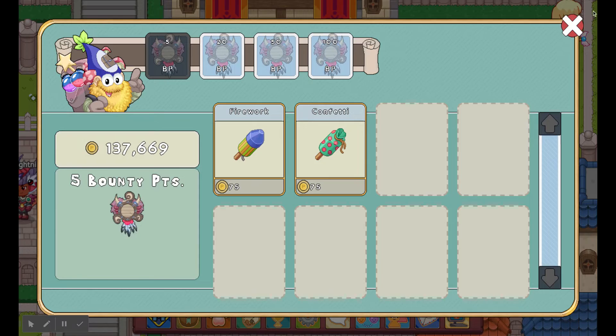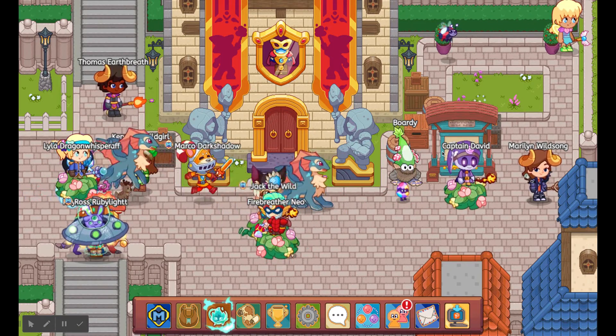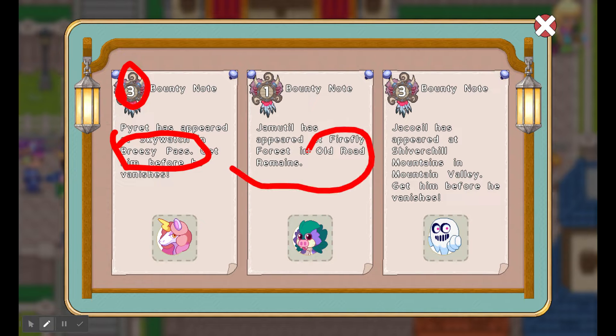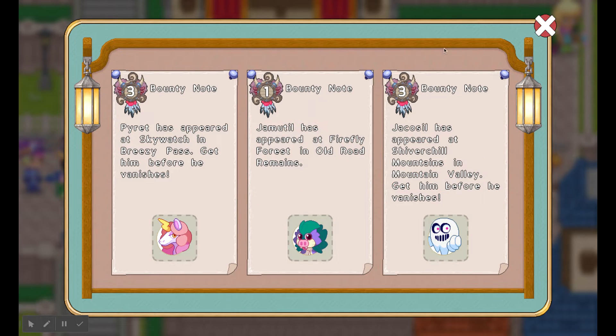First we're going to look at how you get your bounties. Here you can see how many points there are and you can read where they are: Breezy Pass, Old Road Remains, Firefly Forest, Shivershoe Mountains, and Mountain Valley. But how do you know where these places are? I'm going to tell you.